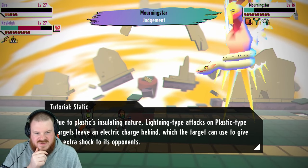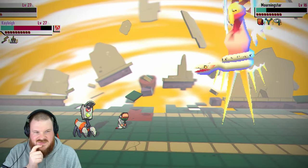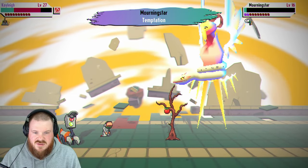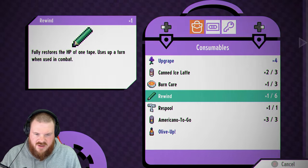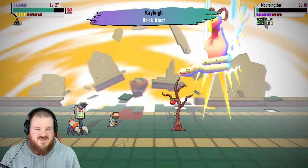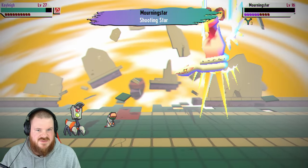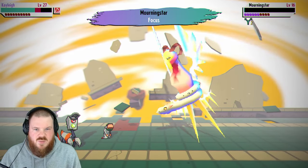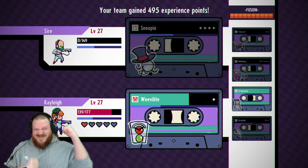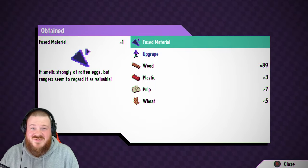Due to plastic's insulating nature, lightning-type attacks on plastic-type targets leave an electric charge behind which the target can use to give an extra shock to its opponents. If I can burn it I can maybe heal myself. I'm going to give myself a heal and then switch. We're going to use Brick Blast — please. That's gone! We healed a bit, that's nice. One more bit of damage — if we can do this, this will be amazing. Let's go for Inflame. Is he down? An upgrade, fused material, and a bunch of rewards — that was a good fight, I liked that.